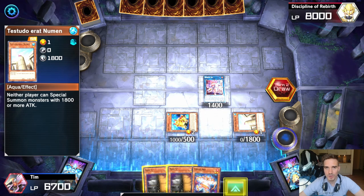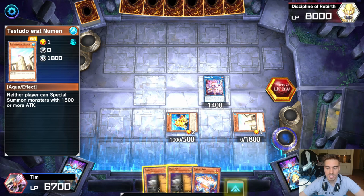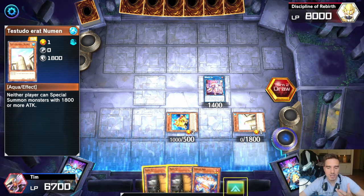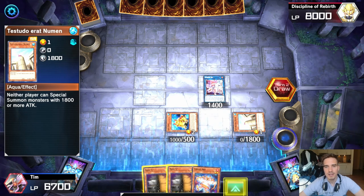That's the combo — you can lock your opponent out of playing and especially out of special summoning from the extra deck. Your opponent could normal summon Rhino Heart and use Planet Patrol Rhino to battle over Testudo Eratonumen, but with Terraforming at zero that's less likely. So overall this is a very effective lock.